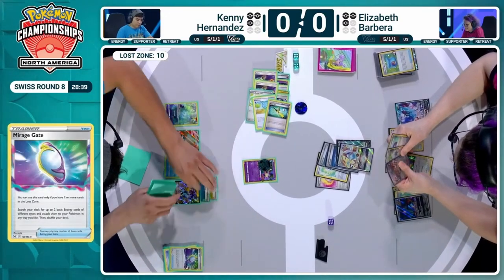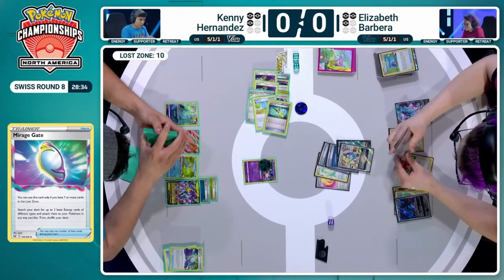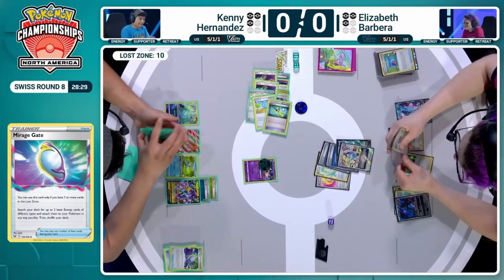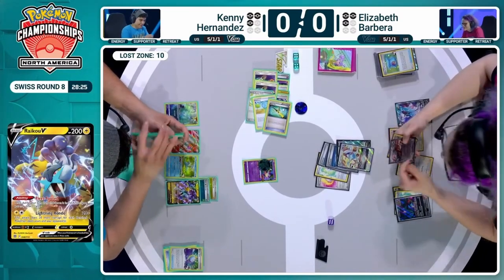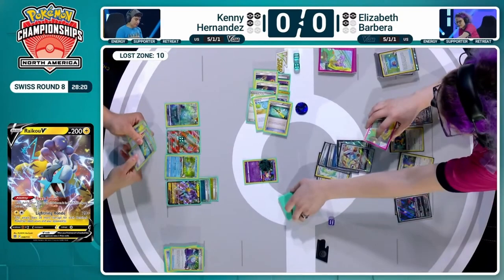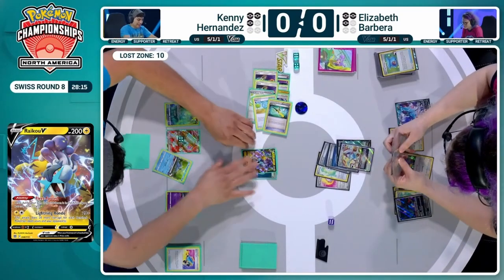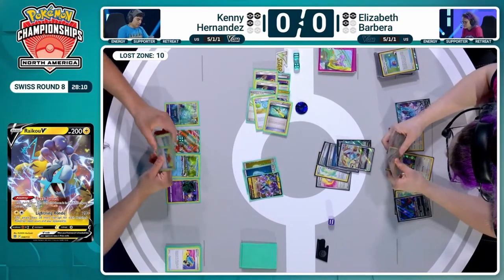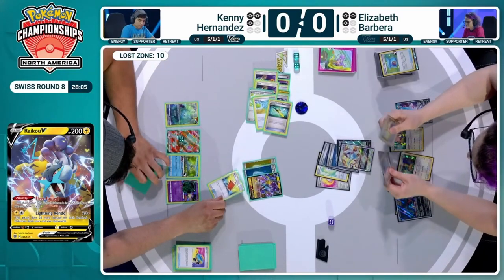We hit Raikou, Mirage Gate, and Switch cards from our top five — that's absolutely incredible for Kenny, and it's exactly what Elizabeth was hoping to avoid. This is another big swing in the game. Kenny will be going down to one prize card this turn. Elizabeth has the Blood Moon Ursuluna response, but then Kenny would just be looking to hunt down a final prize card to win. Some kind of Gusting would be absolutely good with their own Blood Moon Ursuluna. Here comes the Raikou, using Lightning Rondo and doing a huge amount of damage — more than enough to KO the Lugia.